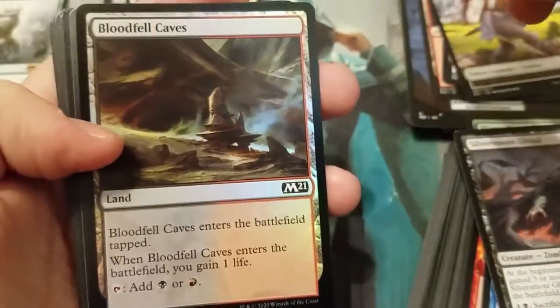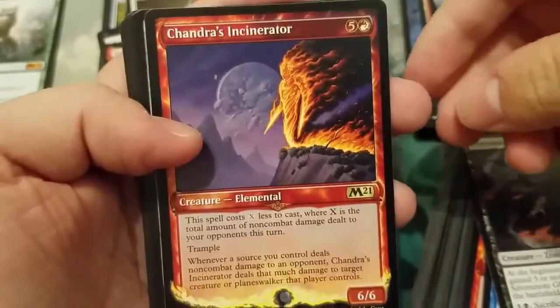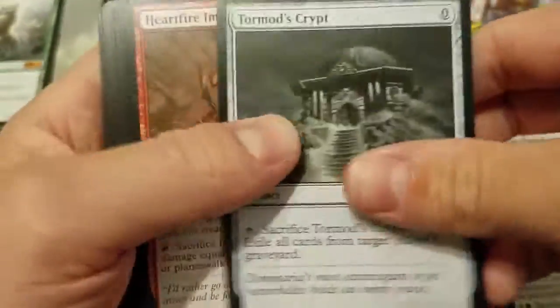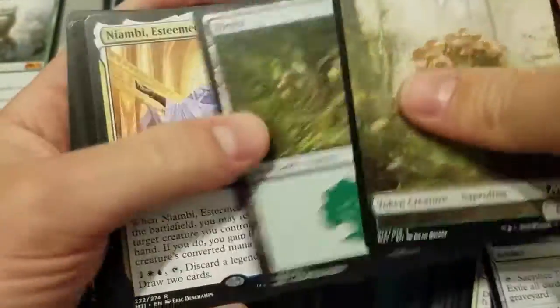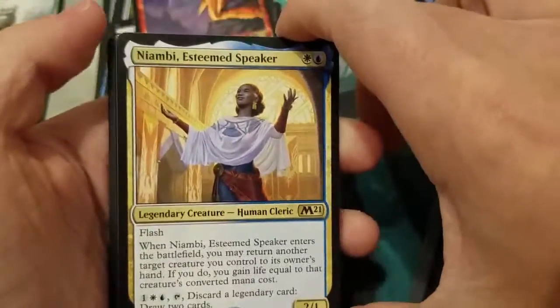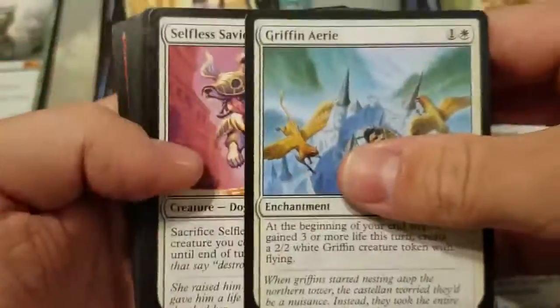A foil Blood Fell Caves — not one of those big pulls. Chandra's Incinerator — not a bad card, pretty neat in red rush decks. Another Tormod's Crypt — pretty good card. Meteorite — absolute trash card. Meteorite's the card they put in when they don't know what else to put in the set, just a filler. Niambi — Teferi's daughter, a little bit of lore. That's pretty cool.